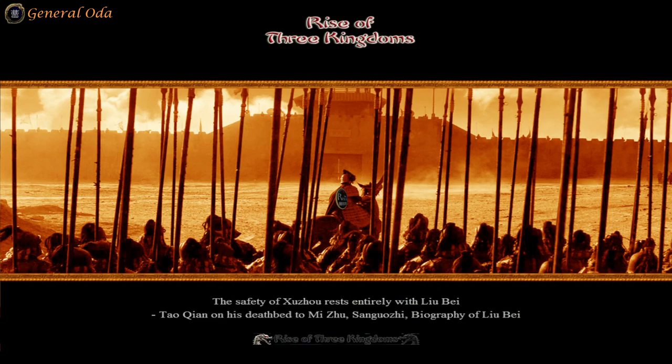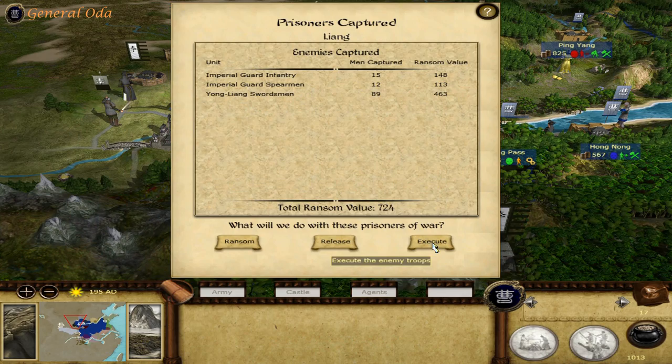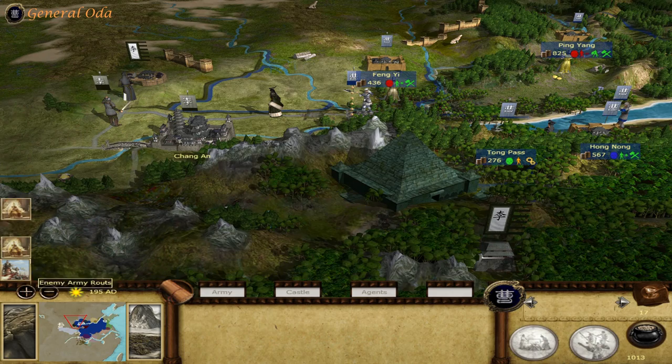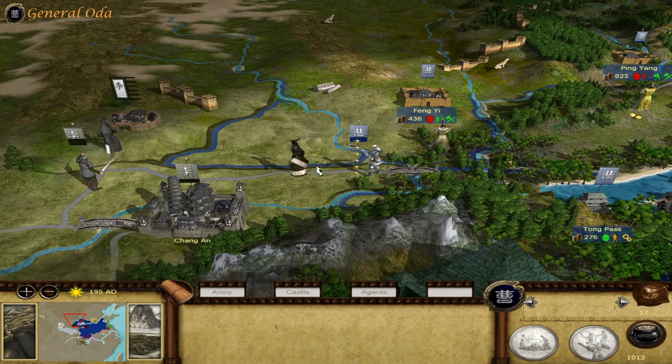We lost 320 men in that encounter, but safe to say that was decisive. Imperial infantry — let's not give them back. They're already dangerous one-on-one; had to surround them all.